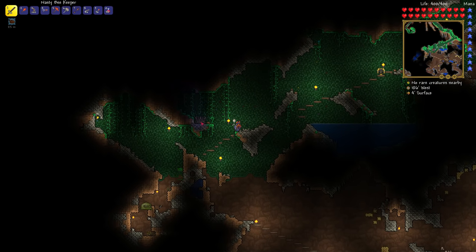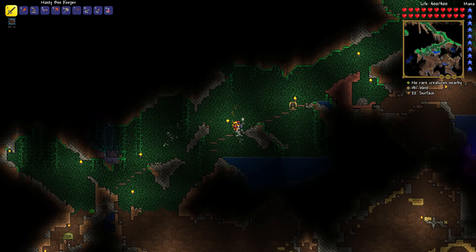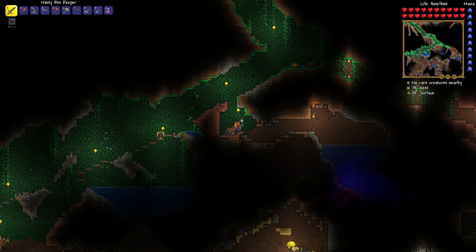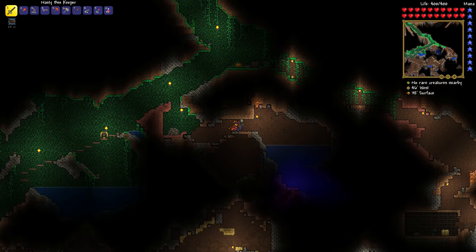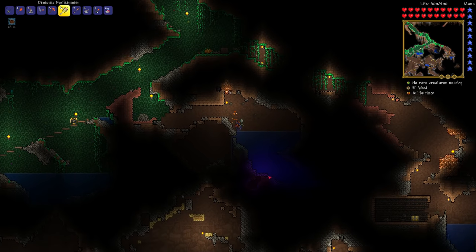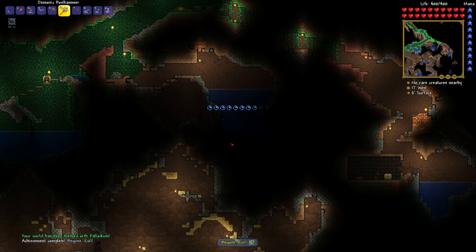I've got a demon altar here. I'm going to leave one alone because they are used for crafting — mostly pre-hard mode things, but you might need some later like the Night's Edge sword, which is an ingredient in some later swords. But the big thing is: with your Pwnhammer, which you get by defeating the Wall of Flesh, you can now break the demon altars, and that will introduce new ores into your world.